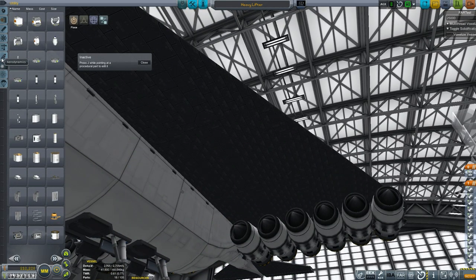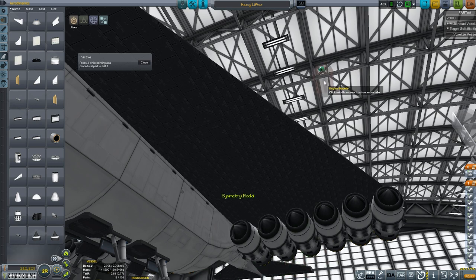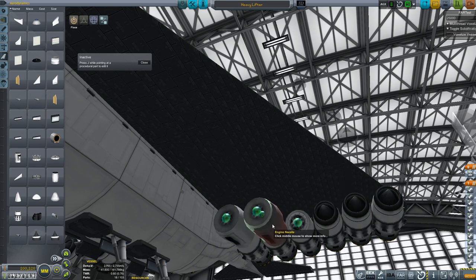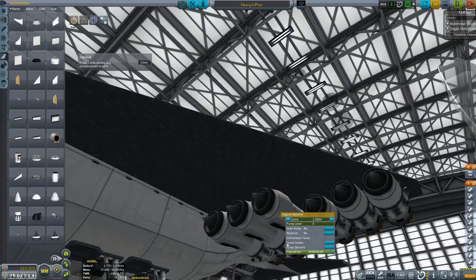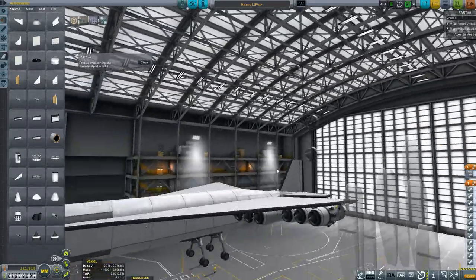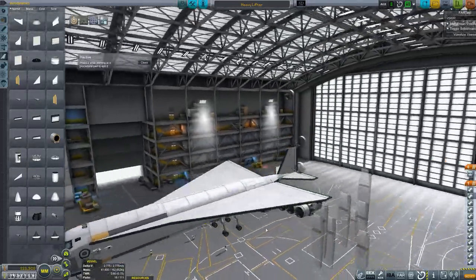Just based on previous experience, we're going to take off a few of those. There we go. That'll give us 240 units more of fuel — just plain fuel — while also giving us another 0.03 units of air intake.